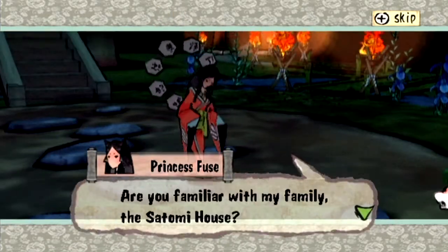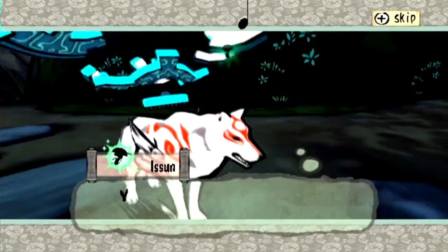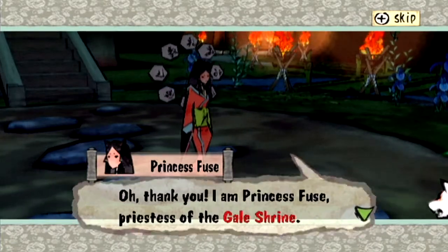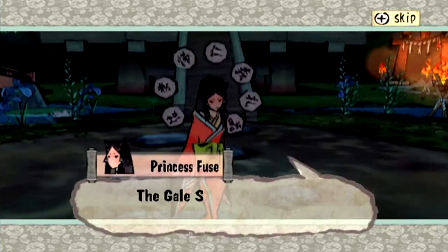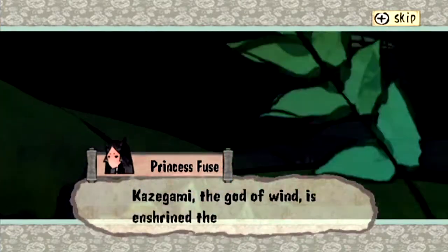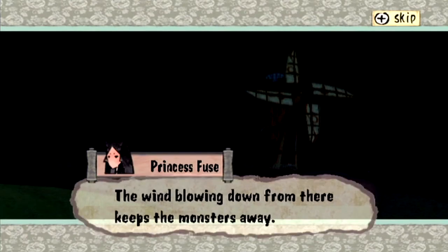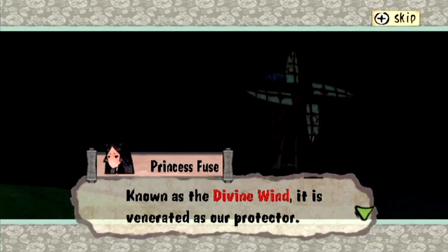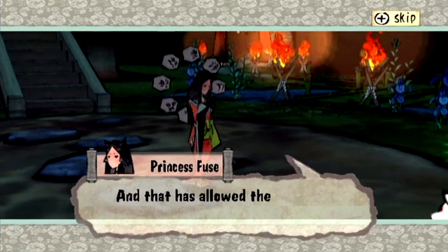What's quite cool is that the eight orbs surrounding her all have kanji which you can read: Charity, Justice, Courtesy, Knowledge, Faith, Loyalty, Attentiveness, and Obedience. They rotate in a circular motion. There's an important reason for the kanji on those orbs, but we will discuss that in a moment.